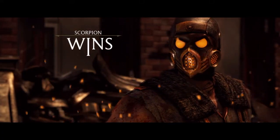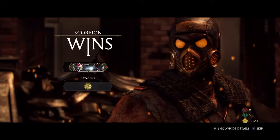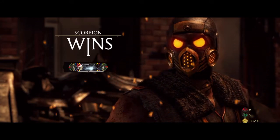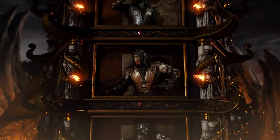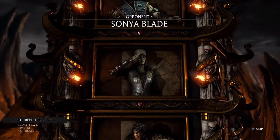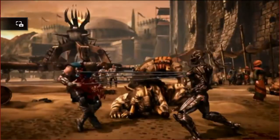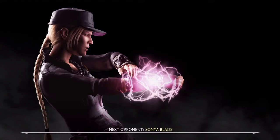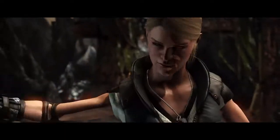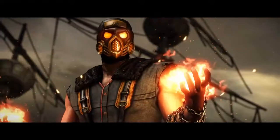The next screenshot is Triborg — this is Smoke right here, with what looks like the spear move, but it's a bit different. I remember in older Mortal Kombats he had one spear come out of his chest, but now it looks like three. Picture quality is terrible, I know. Next one is Sector with his classic rocket move where he shoots rockets — I can see a lot of people spamming that.